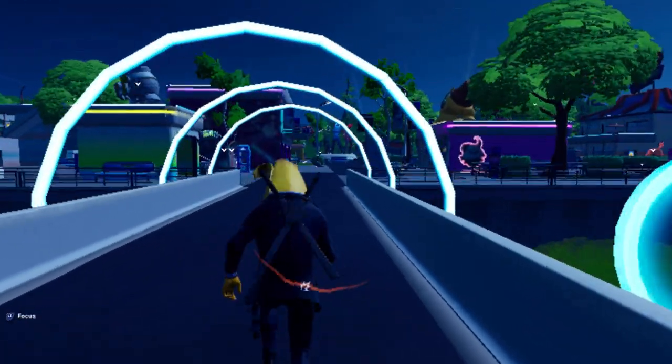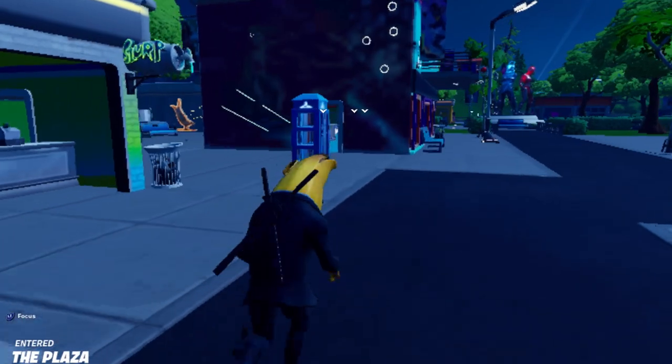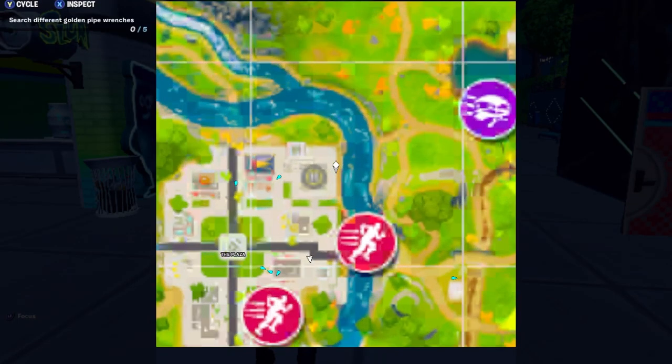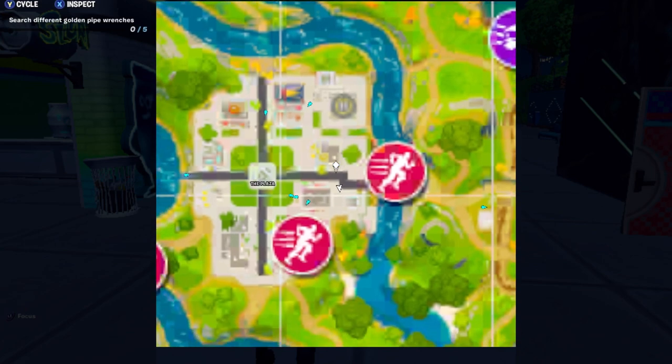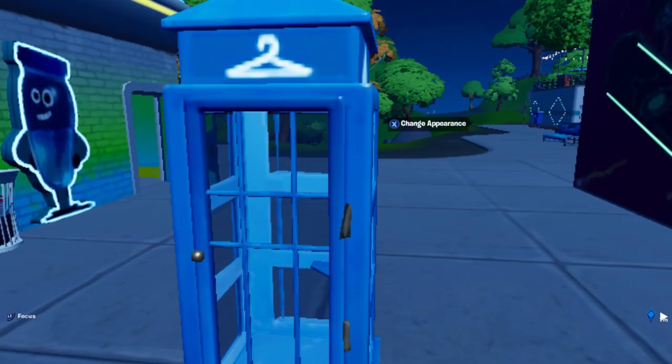In this video I'm going to be showing you guys how you can use these blue phone booths right over here to change your skin in the middle of the game. They might be porting this into the actual battle royale game as well. All you have to do is go into the phone booth and it'll instantly put you into the locker scene.